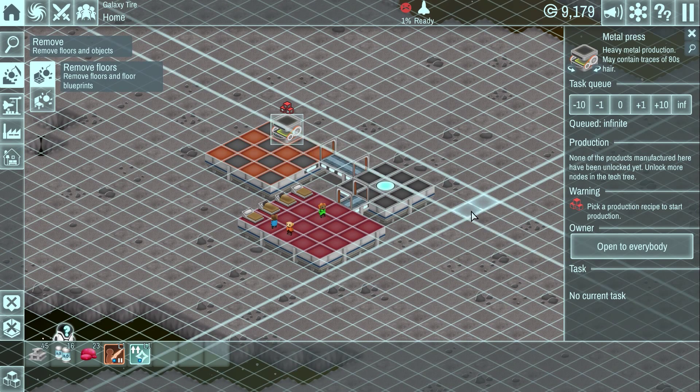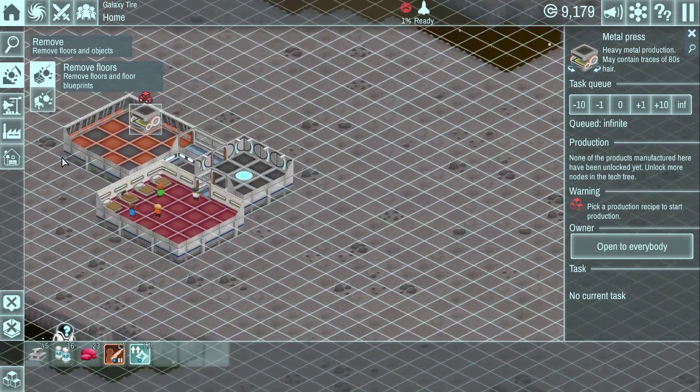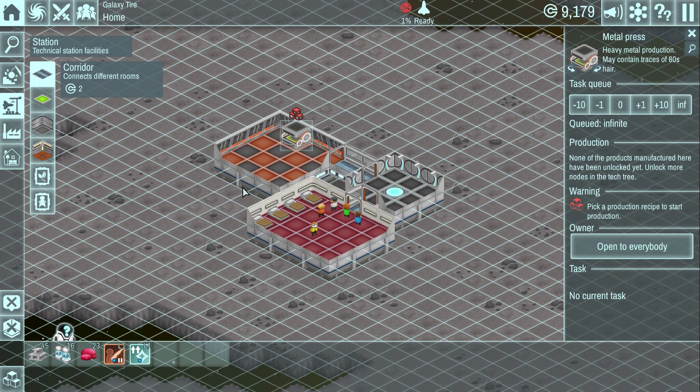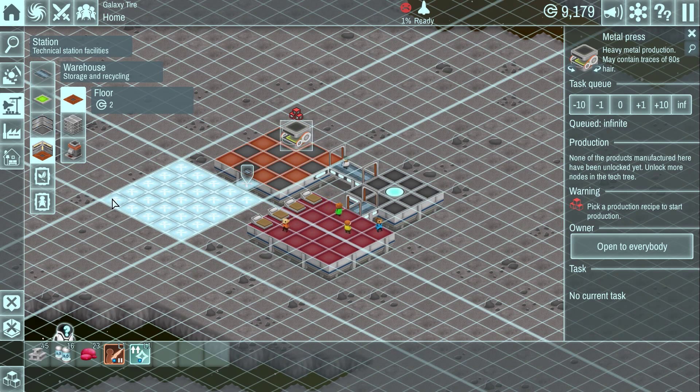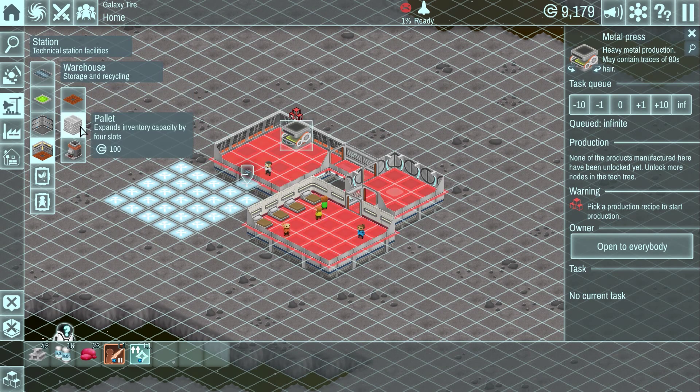The other thing we might need soon is more storage, because we're at the maximum number of slots. So I think we want to build on another room — we're going to build a warehouse. This will be a storage area; it doesn't need to be too big. If we add pallets to our warehouse, we can store four more things per pallet in our inventory. Let's put a couple of pallets in the corner — they're a hundred credits each.